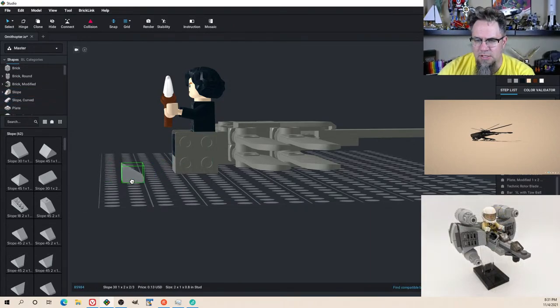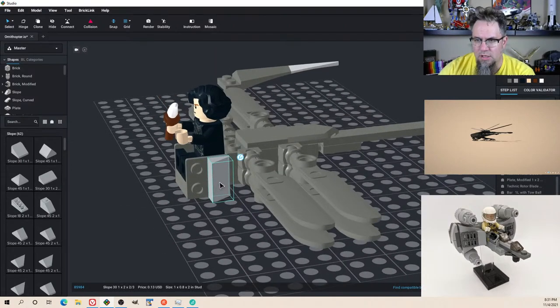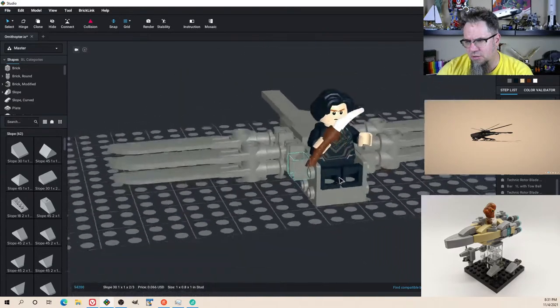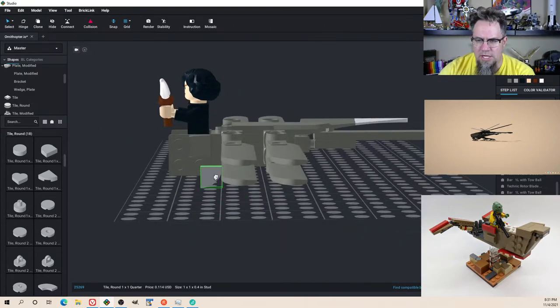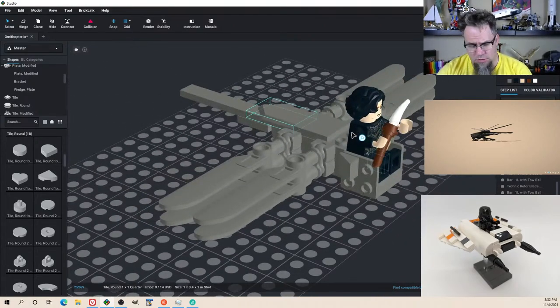His sister is still in band, so we'll probably still do some band stuff. He thinks he wants to go to the same school she does — she's in band there. She's only about an hour away, but he might go to Dallas. I don't even know if they've got a marching band up there.